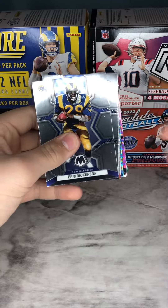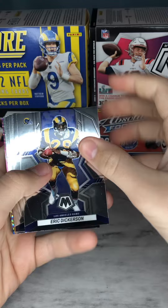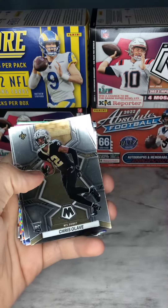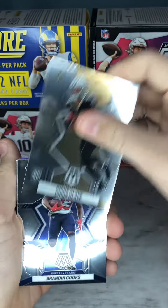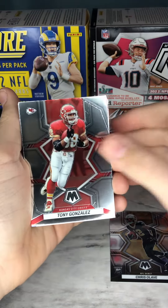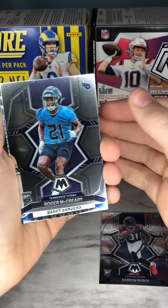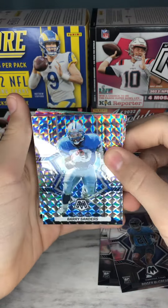There's our base. We're starting with Eric Dickerson, Tyler Lockett, Terry Bradshaw, Chris Olave for the NFL debut, Brennan Cooks, Tony Gonzalez, Damian Pierce rookie card, Roger McReary, and Barry Sanders silver.